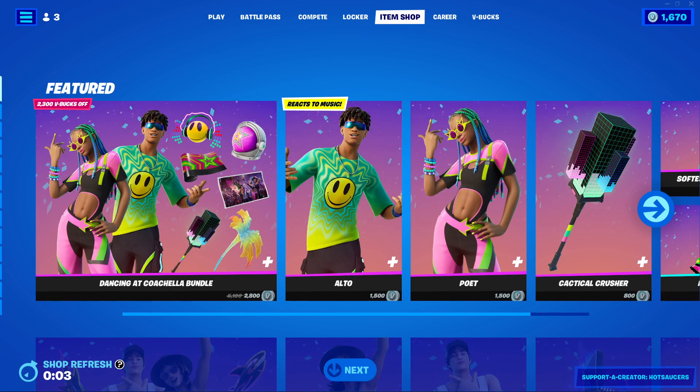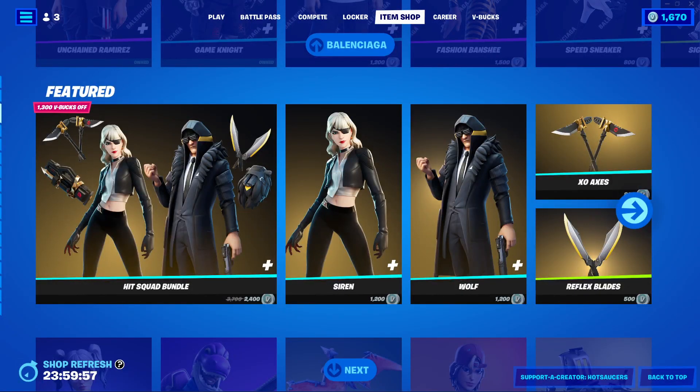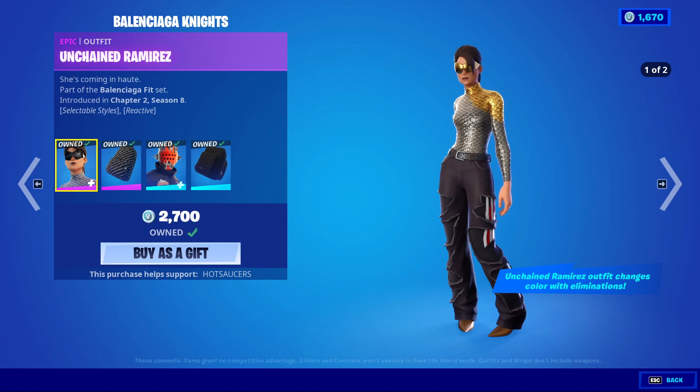We are getting the Balenciaga bundle back. I don't think we're going to get anything new — Balenciaga is going to be the only thing of note. It does appear to be Balenciaga Nights, which comes with Unchained Ramirez, one of the best skins in the game honestly, and she has her gold reactive style.